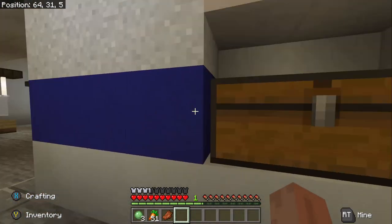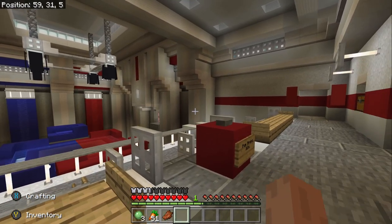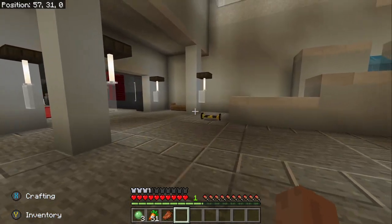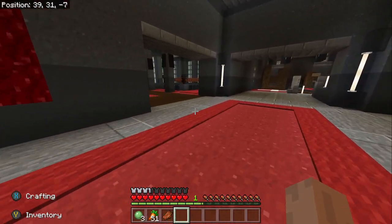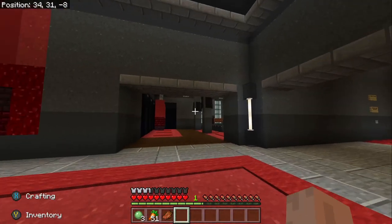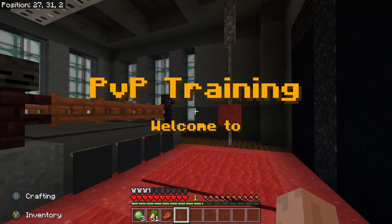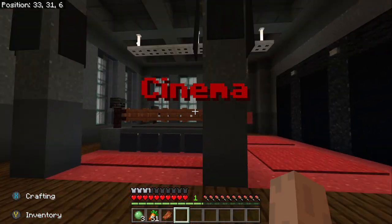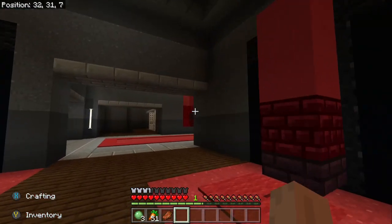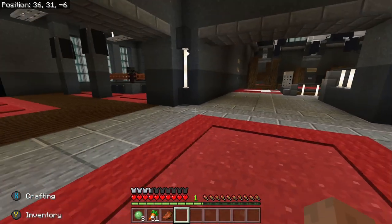I think it would have been cool if they had a PVP arena on one side and a PVE arena on the other side. You've got a training room too — it's mostly decorative, not a lot going on. I guess if you wanted to practice without the score running outside, but I don't really see why you'd do that.